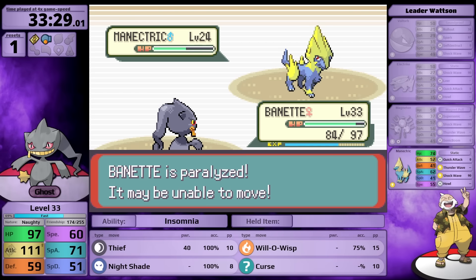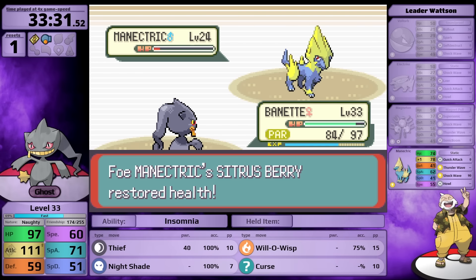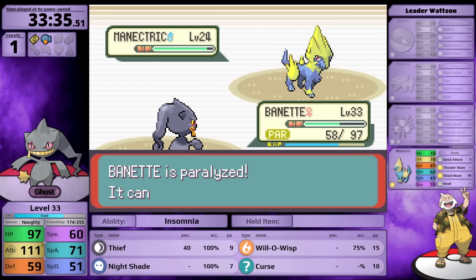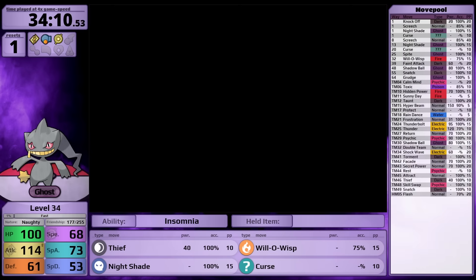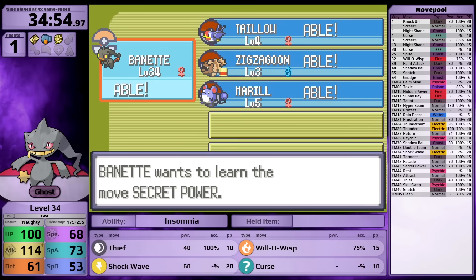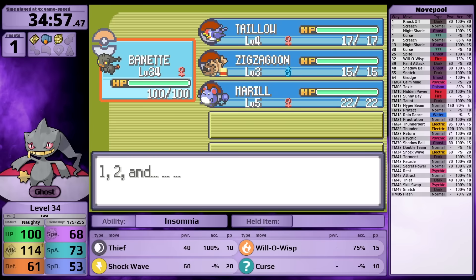I attack twice with Nightshade then trigger the Citrus Berry, then use Thief hoping for chip damage to prevent a Super Potion - but he still uses one. However, Watson drops the ball using Howl, and Manectric's only physical move is Quick Attack. Due to this misplay, I attack Manectric enough times and survive with nine HP, earning the third badge. With this win, I teach Banette Shockwave in place of Nightshade, and finally get the Secret Power TM - Banette at last has a physical move.